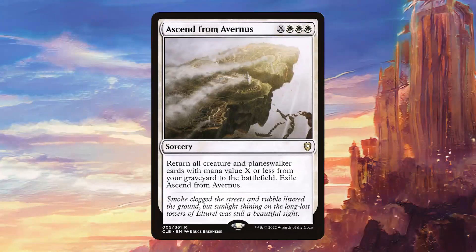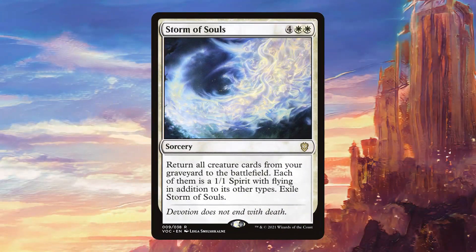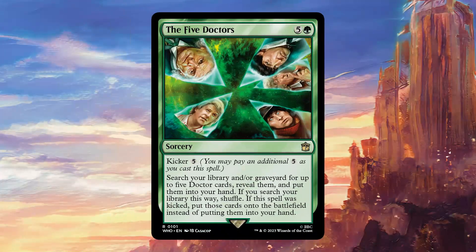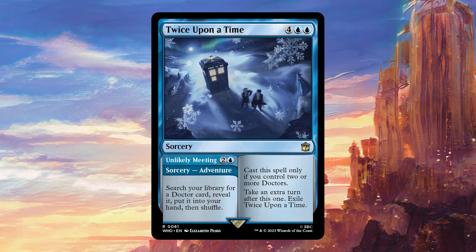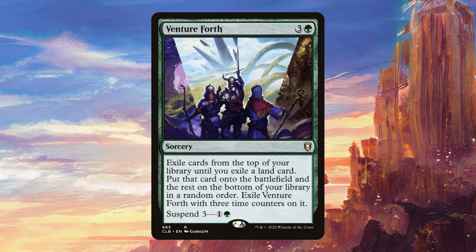Moving on to Sorceries, we have Ascend from Avernus, which when coupled with Gallifrey Stands can kind of win us the game out of nowhere. Search for Glory is going to allow us to find Gallifrey Stands or any particular Doctor that we need at that given time. Storm of Souls is similar to Ascend from Avernus — we can just play it to get all of our Doctors back into play. The Five Doctors is amazing if we can sink 11 mana into it because suddenly we're going to have five Doctors straight onto the battlefield. Twice Upon a Time is very strong in this deck; we get to search up a Doctor first, which is obviously good, and then casting it to take an extra turn is really nice. Finally, Venture Forth is a source of ramp that kind of keeps giving, and we do have a little bit of upkeep manipulation, so this works very well.